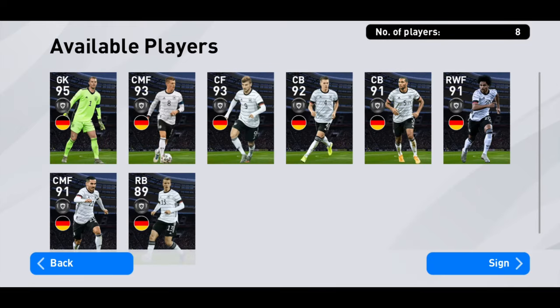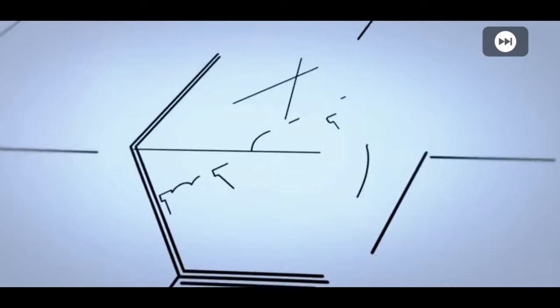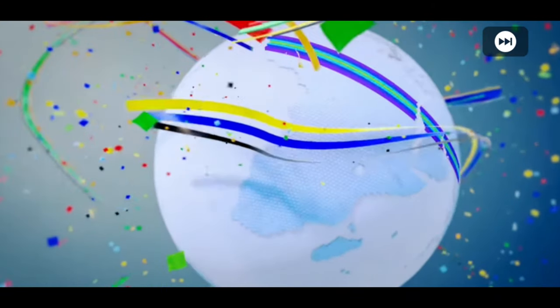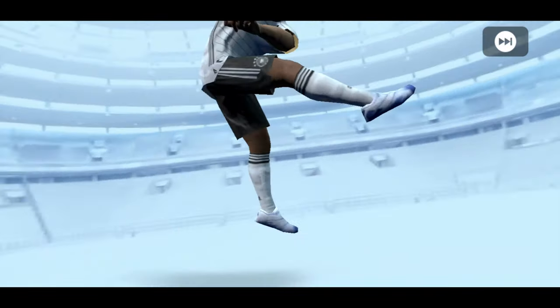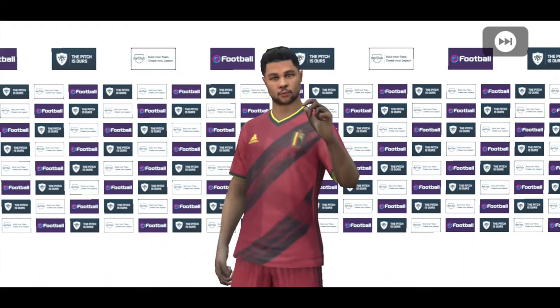From Germany, I'm aiming for Manuel Neuer who's 96 rated, Toni Kroos, or Timo Werner — that's my aim. For the first try, please give me a goalkeeper — we really need a goalkeeper. The animation is just so dope, this is the best animation. Who is it going to be? Please, a goalkeeper. It's not a goalkeeper — I think it's a right winger, yeah, 97 or 98 rated.